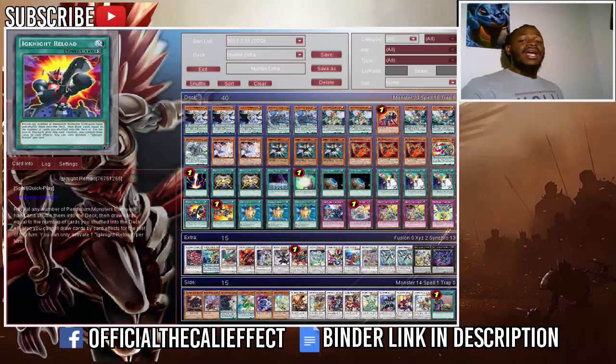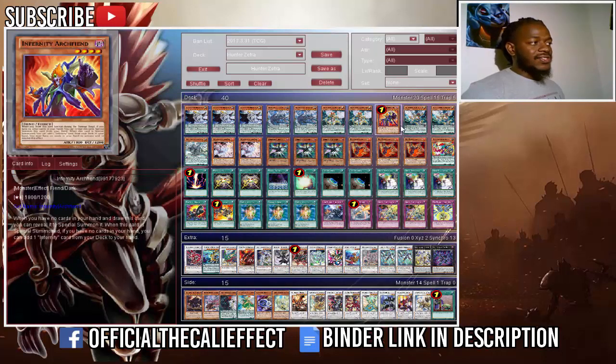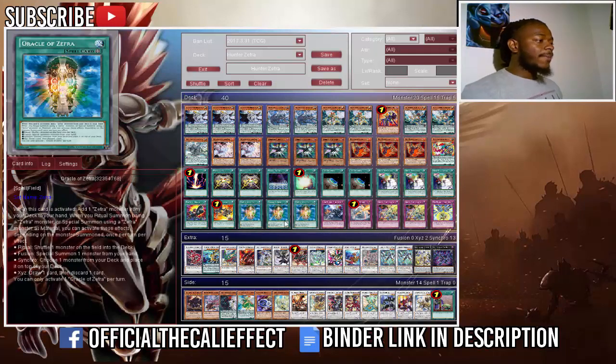One copy of Ignis Reload — I want him to substitute this for an Upstart Goblin because you can stack your cards to the top of the deck and then Upstart it. It's basically a free search. One copy of Infernity Launcher — this lets you special summon Archfiend from the graveyard. If you have Archfiend and Beetle in the graveyard, tell your opponent to prepare themselves — they're going to see some type of Crystal Wing or some huge play.